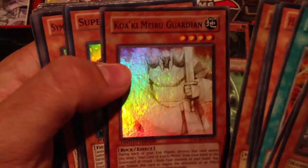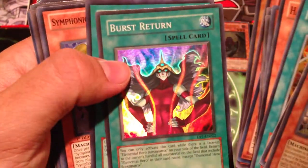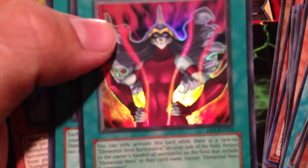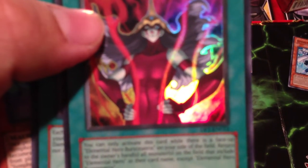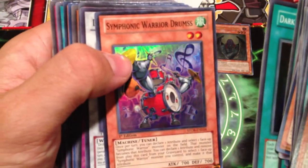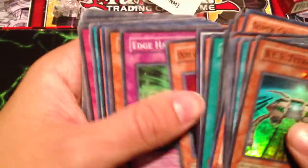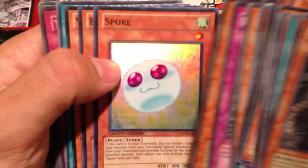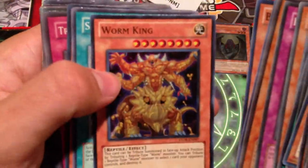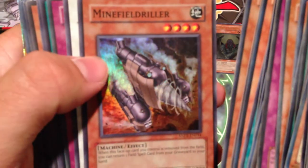Dimension Fortress Weapon, Ko Miru Guardian, Super Crash Bug, Eccentric Boy, Mutant Mind Master, Burst Return — that's really cool, it's from Duelist Pack 1. Dark Room of Nightmare, Symphonic Warrior Drums, Drill Warrior, Ogre of the Scarlet Sorrow, Edge Hammer, Exiled Force, Spore, Blue-Blooded One, Worm King, Synchro Control, Archfiend of Guilfur, Trap of Board Eraser.